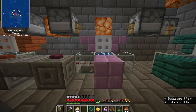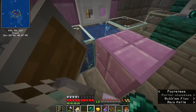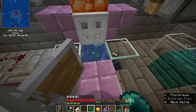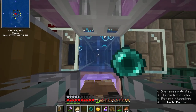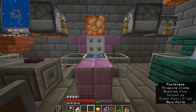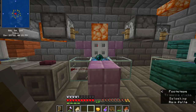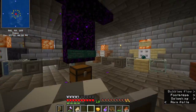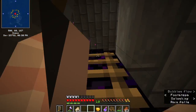Now to set this up, all you need is 8 blocks of water source blocks over some soul sand, and a trapdoor. And that's it. To place your enderpearl in, you just toss it there, and then when you need to get bailed out from a sticky situation, just ask a friend to hit the button, and that's all there is to it.